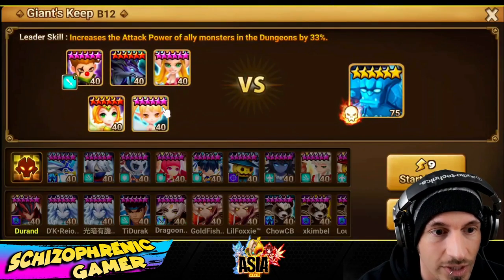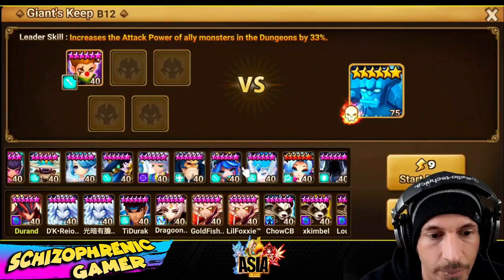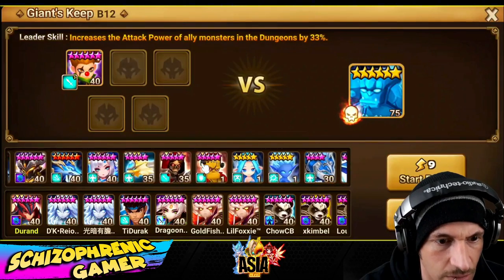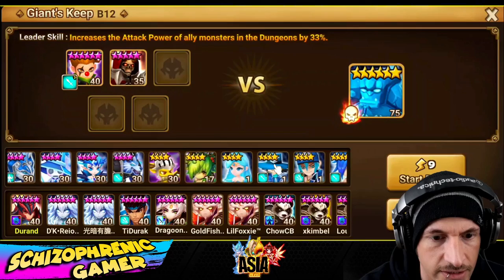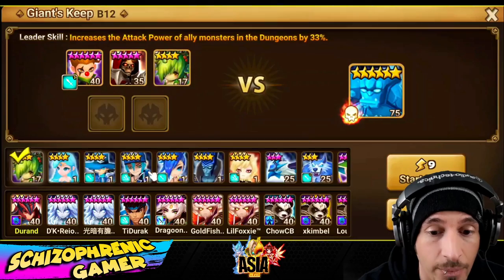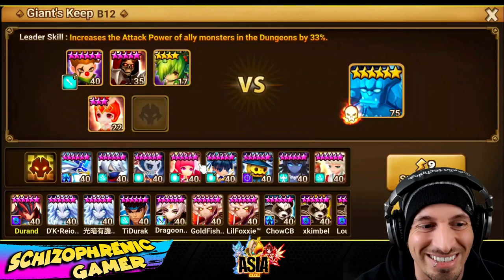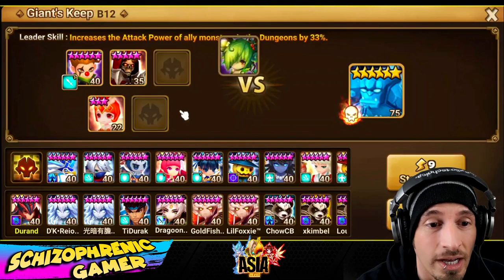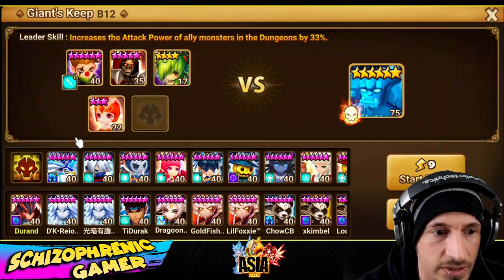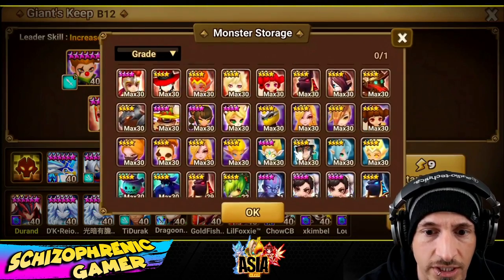Today we are going to be building a new team. We're going to keep the Lucian in there because he's going to clear the waves. But in addition to Lucian, we're going to take in a Soth. Soth doubles the continuous damage on the enemy team. We're going to use two Melias, and we're going to do a Tattoo. So continuous damage here is going to clear the waves, the continuous damage is going to clear the boss, Soth gives extra continuous damage and also doubles it, and Tattoo will explode the continuous damage.